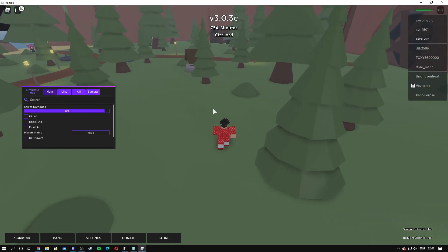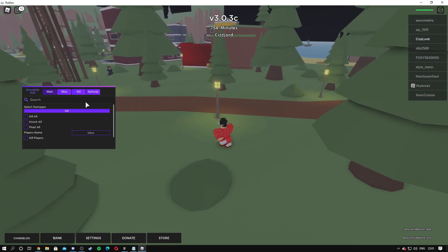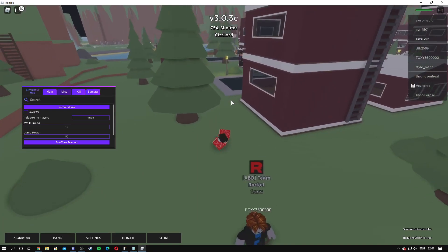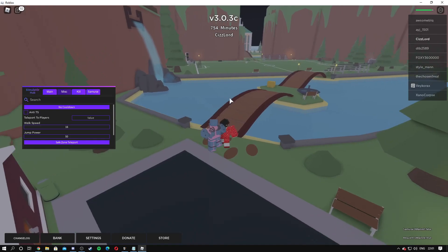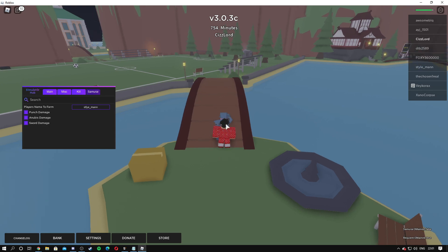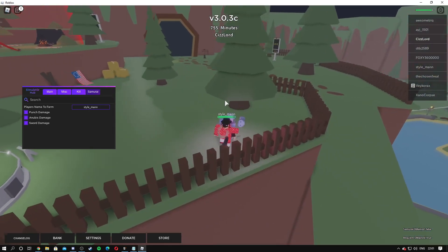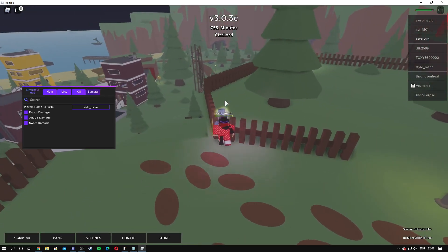On the main tab, we're going to select our damages to 100. That's pretty much all we need there. On misc, we're going to put on no kill line — and as you can see, we have no kill line. We can just bring this as much as we want. For the samurai tab, I think we have to put this out — I'm not sure.